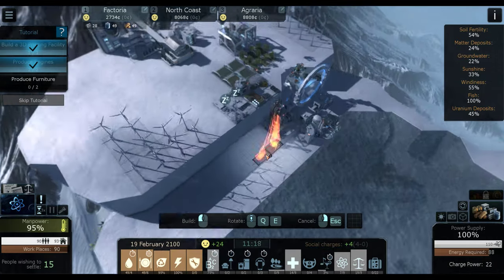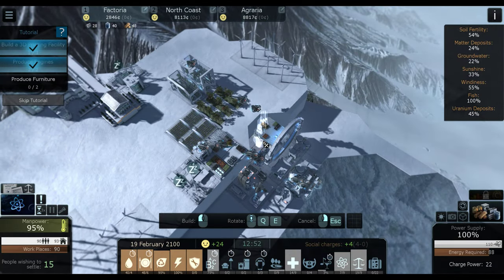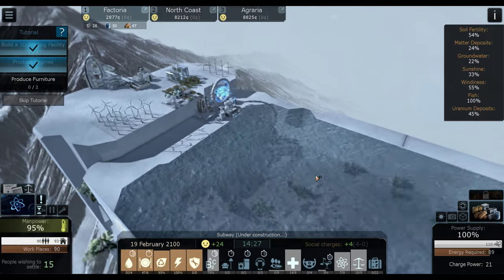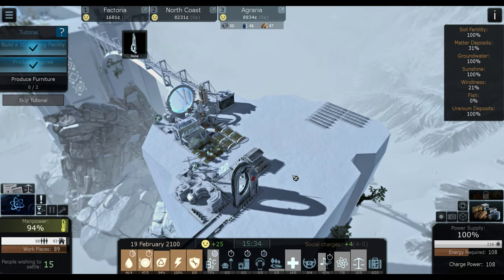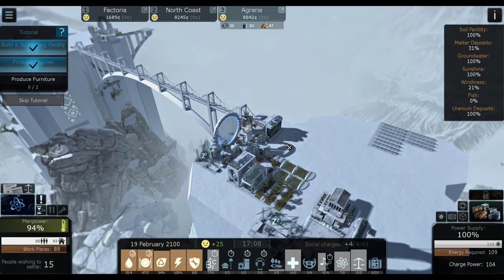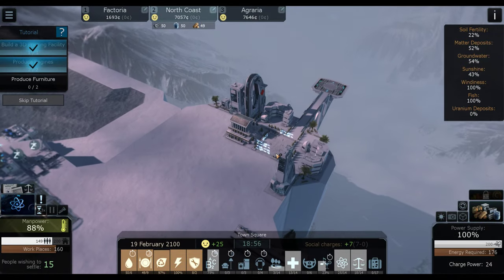And we're going to get our uranium absorbent towers built. Get one there, squeeze one in right here, and flip him around so he's not in the way. This is what I want — squeeze him in right there. Good deal. Get some uranium coming in finally. This will also get my people coming back in, because we need people badly.